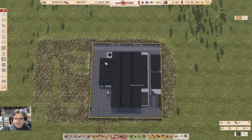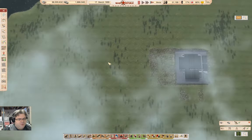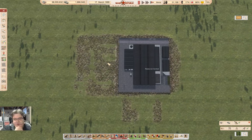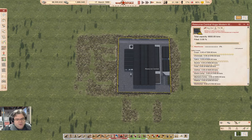Hey y'all, welcome back to Lucky Corners in Soviet Workers Republic where we're sitting here at Resource Central. This is where we're going to create basically a massive supply depot. This is going to require some infrastructure as well as all of the warehouses. We're going to be able to store 2,700 tons of chemicals in this warehouse — that's what this one's going to be for initially.